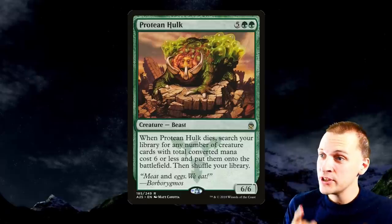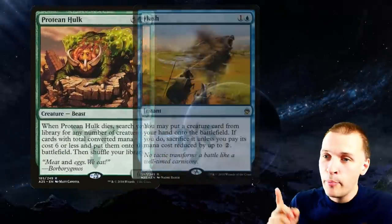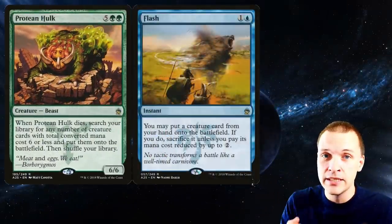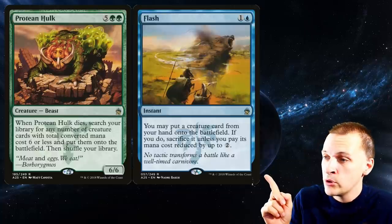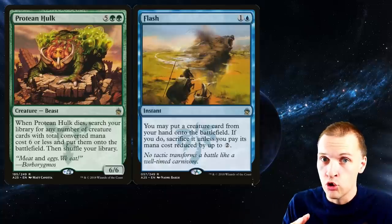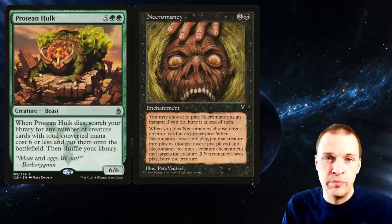In this video we're starting safe because Protein Hulk is actually still pretty viable. Back in the days when we had Flash, you could cast the two CMC instant speed blue card, put a creature into play and then instantly that creature would die, getting that Protein Hulk trigger at instant speed for only two mana. That's really strong. Now I can't do that anymore, but we can still be pseudo instant speed.